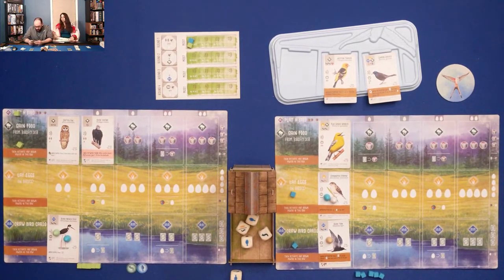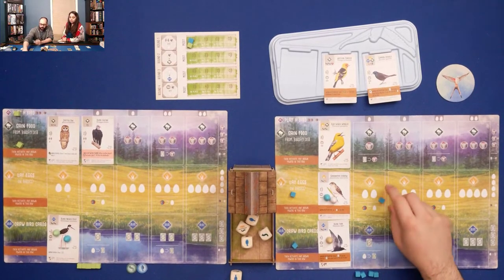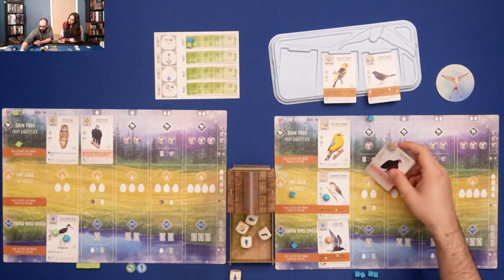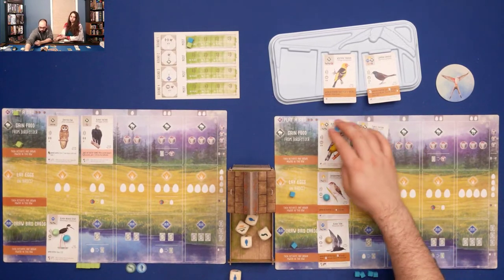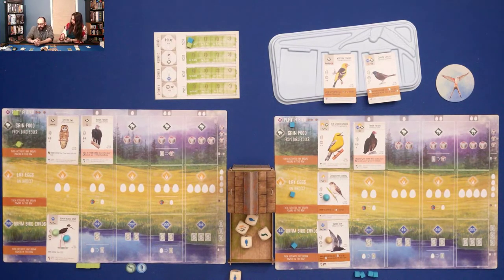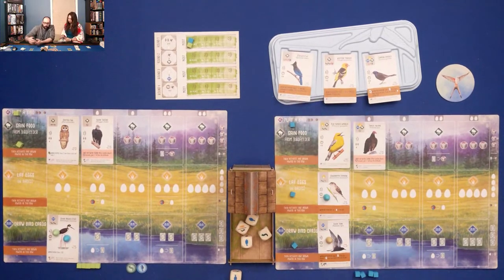Marlena plays the turkey vulture up top, discarding an egg. Its ability is the same: once between turns, when another player's hunt succeeds, gain one food from the bird feeder. In a two-player game it happens whenever your opponent triggers that condition; with more players it's only once between your turns — so after it activates once, you can't activate it again until your turn comes and goes. The turkey vulture's flavor text: they can projectile vomit to defend themselves! The black vulture's flavor text is actually about turkey vultures — they have a better sense of smell, so black vultures follow them to food.